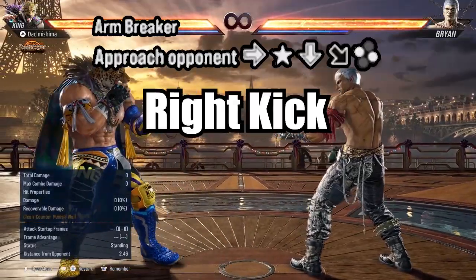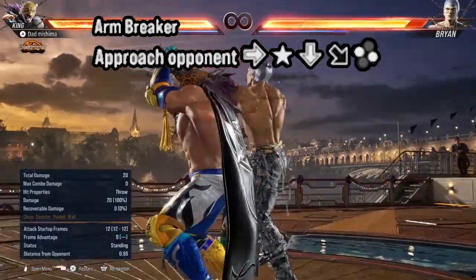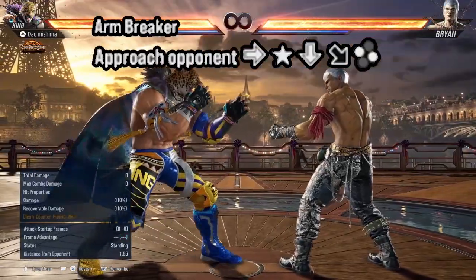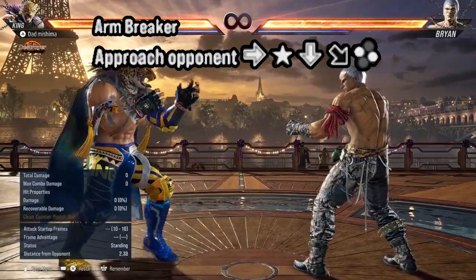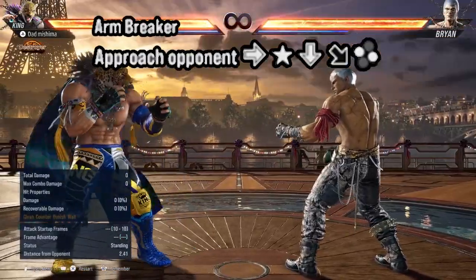And then press left punch and right punch. When you do this, you'll see Kango do like a cross dash motion towards his opponent. A dragon punch motion, left punch and right kick together — that'll execute the arm breaker.